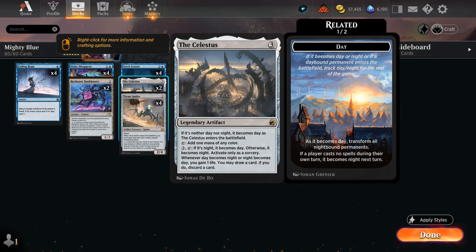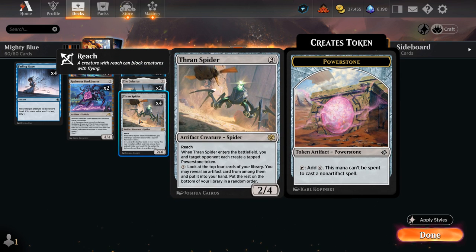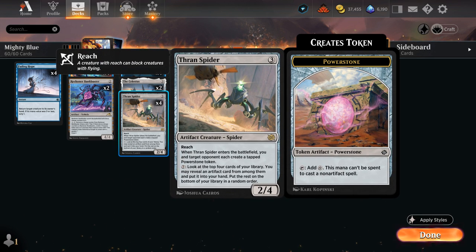If we play Celestus it can make a blue mana to still cast a Fading Hope afterwards. And then Thran Spider, a 2/4 artifact creature with reach — when it enters it gives both players a tapped Power Stone token, so it can be a bit of a double-edged sword in some matchups. It also has a seven-mana activated ability that lets us look at the top four cards of our library to find an artifact and put it into hand, and most of our deck is artifacts.